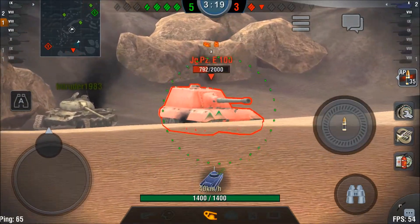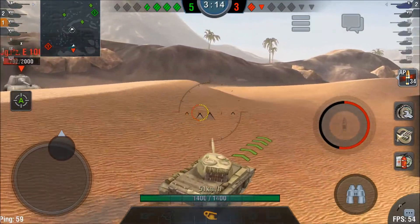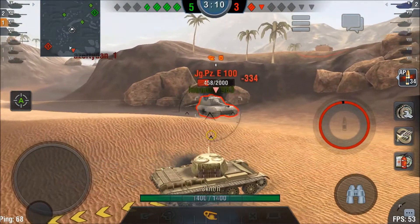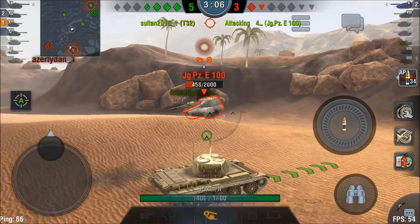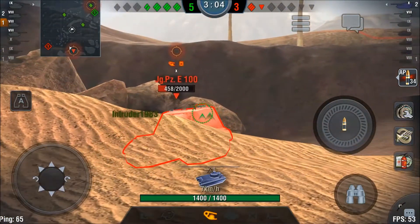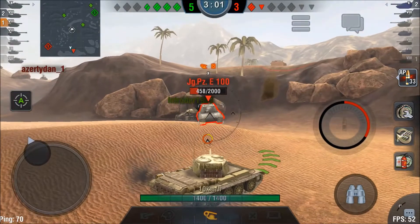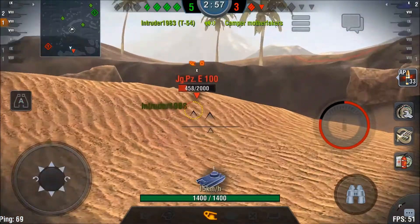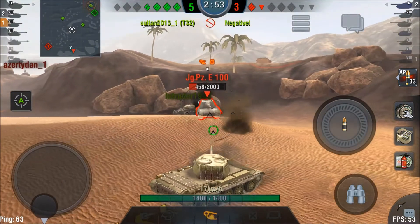So I'm now going to get into cover because as I mentioned earlier you don't want to get hit by that gun on the Jagpanzer IV 100. By staying here I'm keeping him lit up for my team. Even though I cannot put effective fire into him — and the top of the Jagpanzer IV 100 is the weak spot, by the way — my team can put effective fire into his flank because he is focused on me.